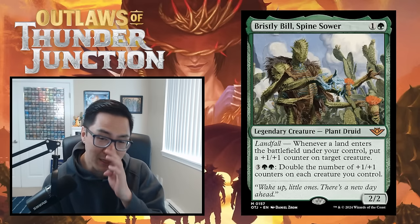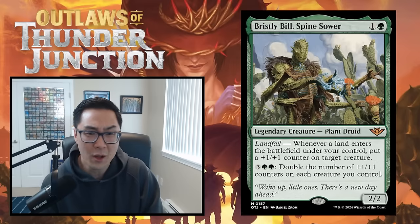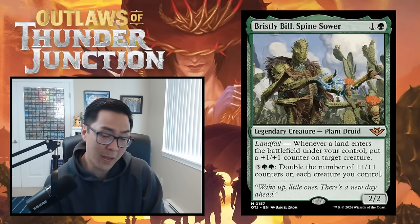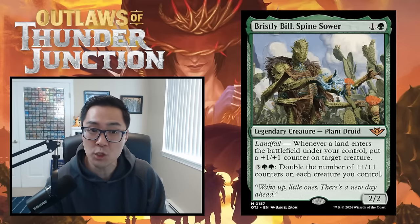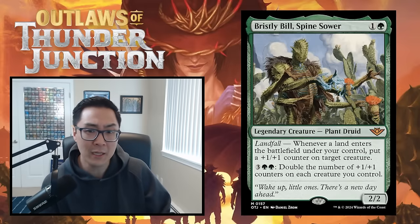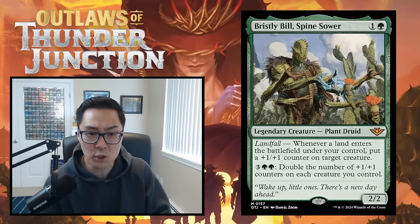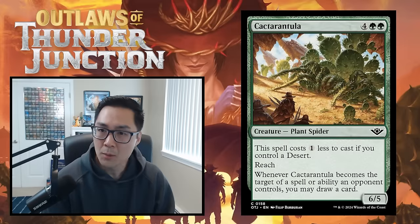That second ability is so silly. Let's say you play this on turn two and get a counter. By turn five, if it hasn't been killed, you've put three counters on things — then you pay five mana and get those counters doubled. This card is awesome; it's going to be one of, if not the best, two-drop creature in the entire format. I'm giving Bristly Bill an A. If you have this in your opening hand, I think you're winning around 65% of your games.